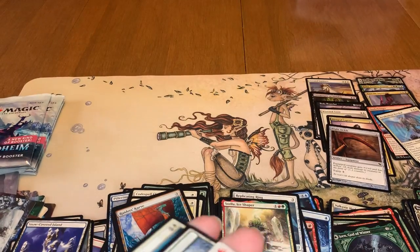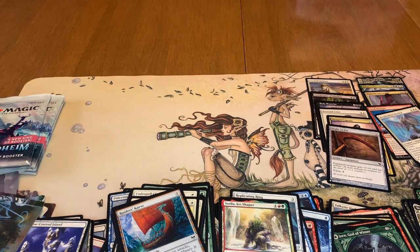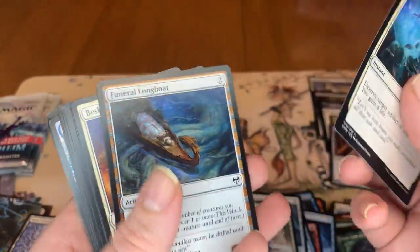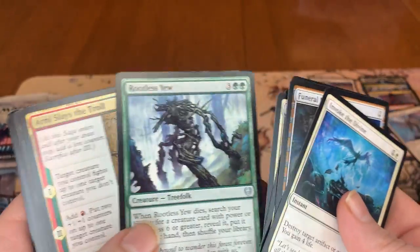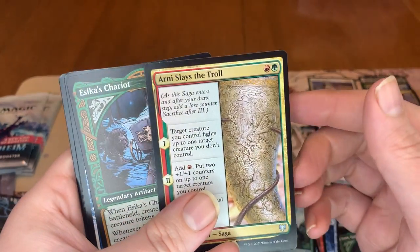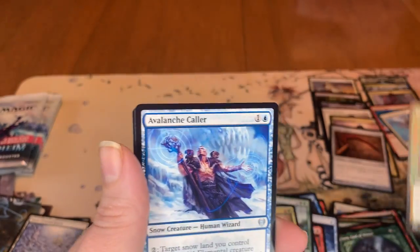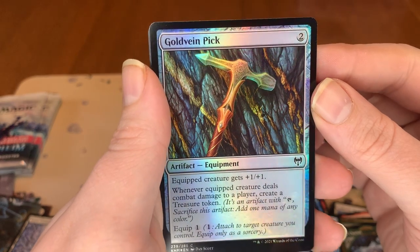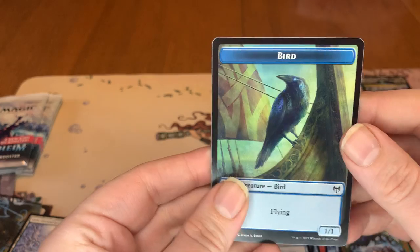So we got Bind the Monsters as our next art card. Looks cool. We got our land and we're going to go into commons. Uncommons. Esika's Chariot. Avalanche Caller. Gold Vein Pick Foil. And then a Bird token.